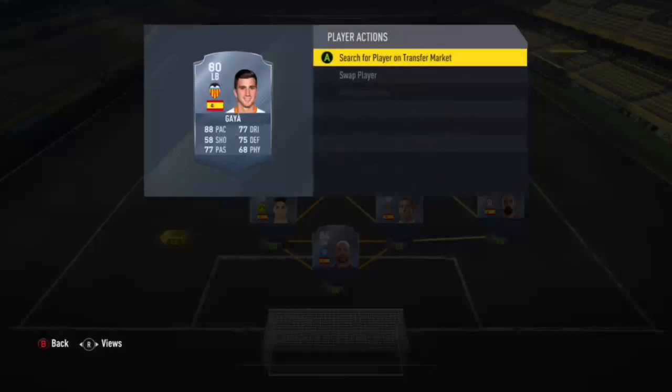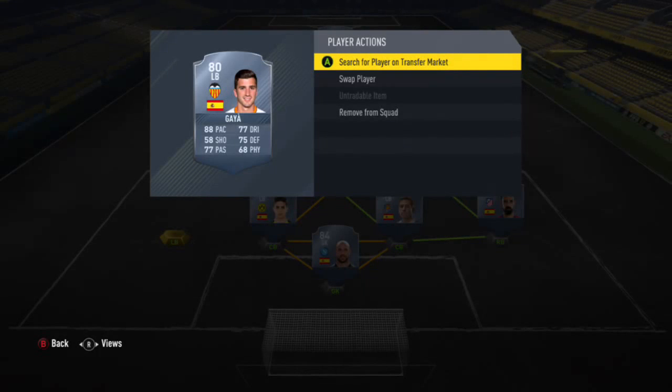Let's check out the defense. This card looks really, really good — Guy, 88 pace, 77 passing, 77 dribbling, 75 defense. Those are great numbers. He's one of the first guys I'm going to be getting just to try out. Guy is left back.